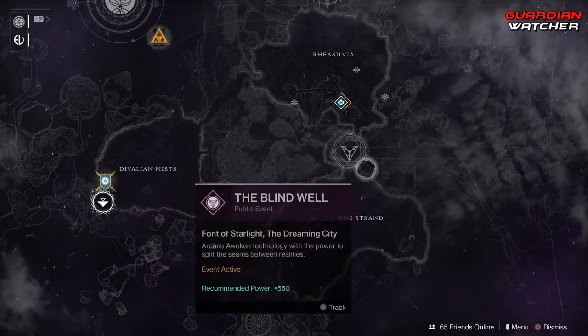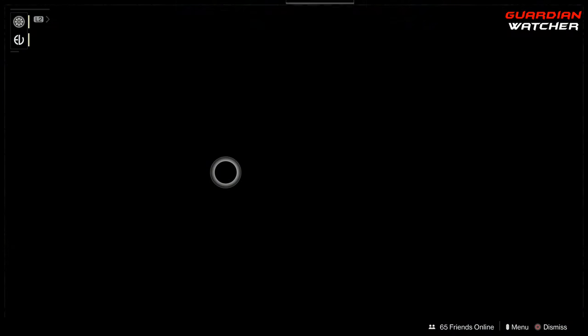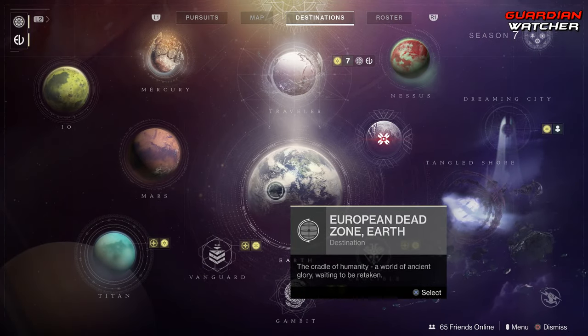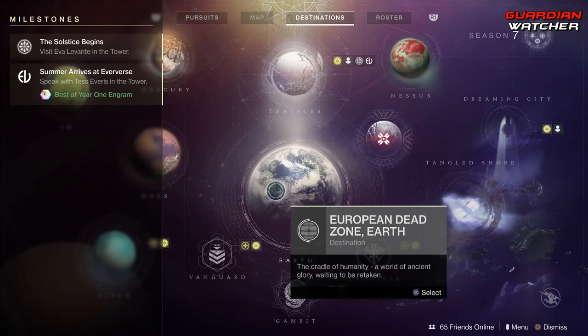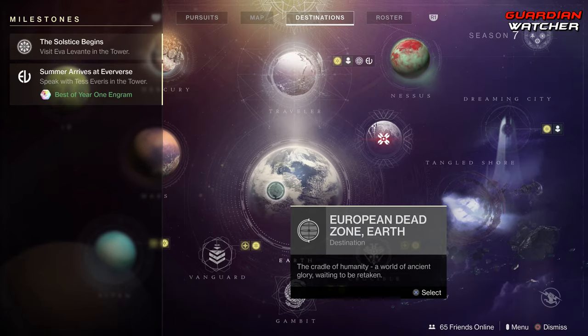Coming to the Dreaming City, Petra Venj is located in the Valiant Mists, and we need to complete 2 of our weekly bounties. And last but not least, let's look at the milestones. We have Solstice Begins, which requires us to visit Eva Levante in the Tower, as well as Summer Arrives at the Eververse, so we need to talk to Tess Everett. Let's go ahead and do that now.